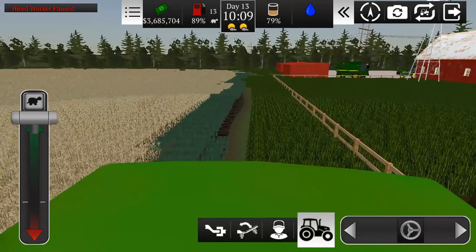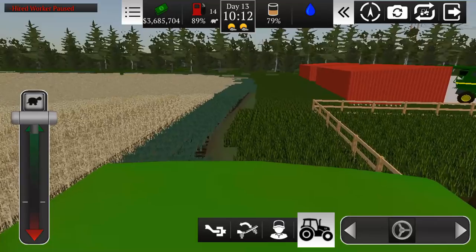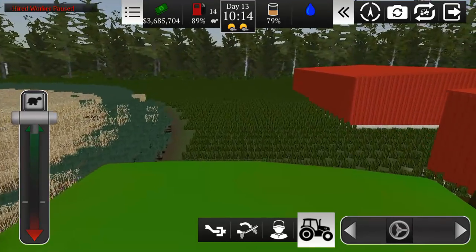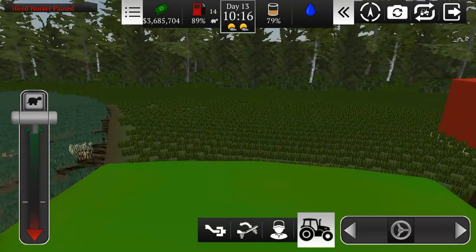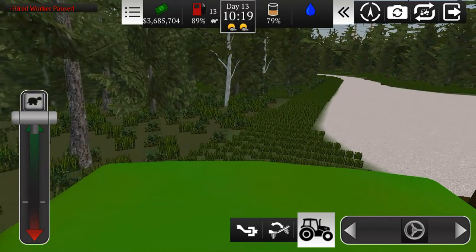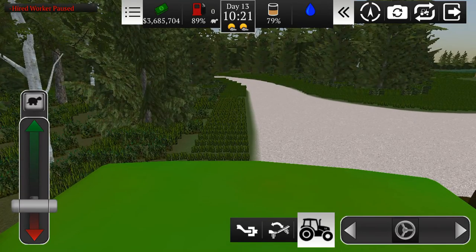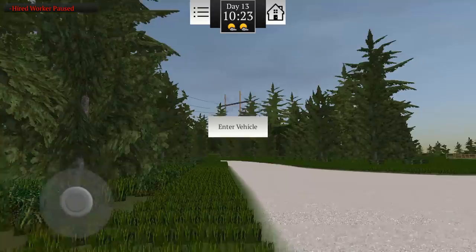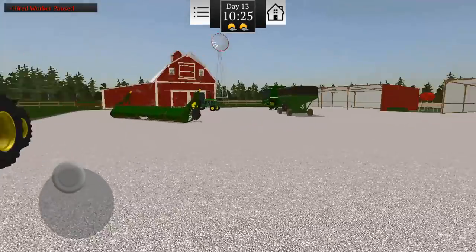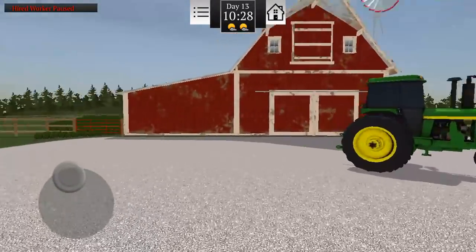Once we get this back to the barnyard, it's probably about time to wrap up the episode. Maybe we'll come back next episode and try our new seeder out. We also have some crop we can harvest, just waiting for the rest of the field to ripen — hopefully it doesn't wither before then. I'm not sure how this game handles that. Anyway folks, we'll wrap it up there. If you have any comments or questions be sure to leave them below. This is Farming USA 2 — thanks for watching and until next time.